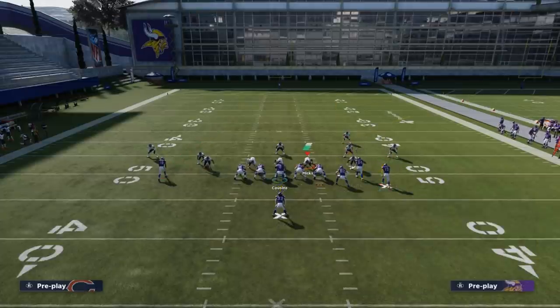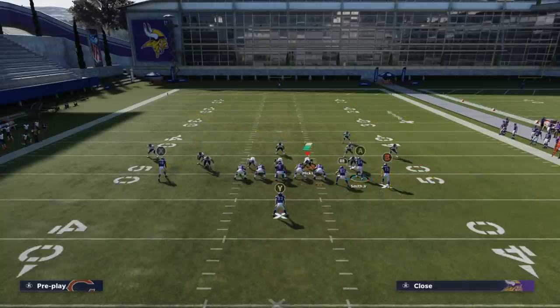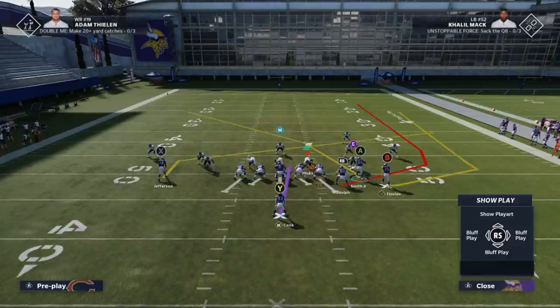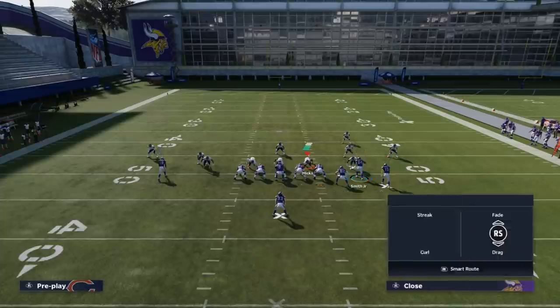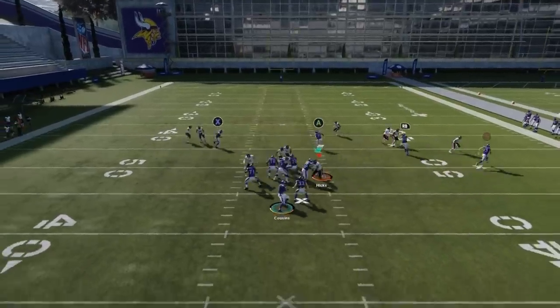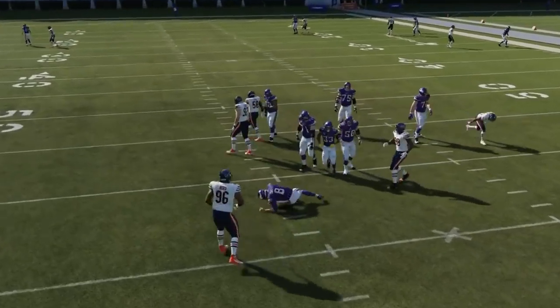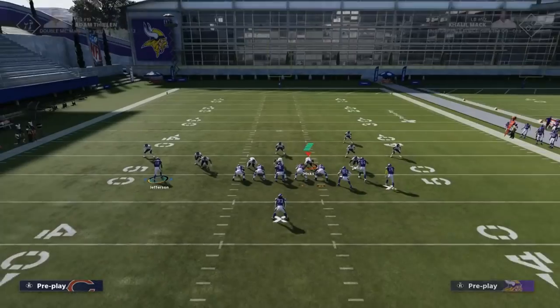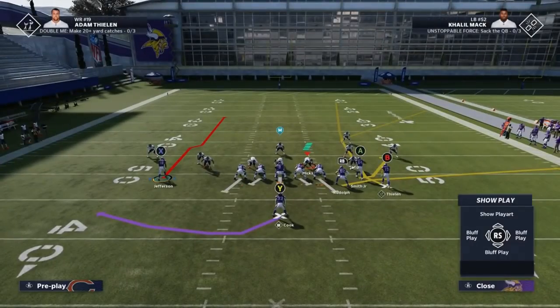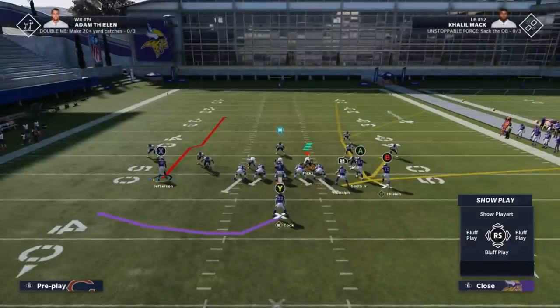A lot of people when it comes to man coverage just run crossing plays. This defense is really made for stopping crossers. If you run a lot of crossing-type plays, this defense is going to shut that down — the underneath routes come right into it and nothing's really open. Based on the fact that crossers don't really work, you don't have a ton of options. But this play is great because it's really an instant one-play touchdown with this little stop-and-go route the X route is running.